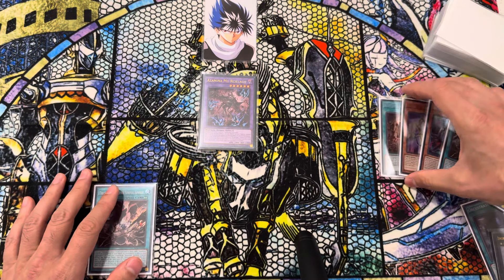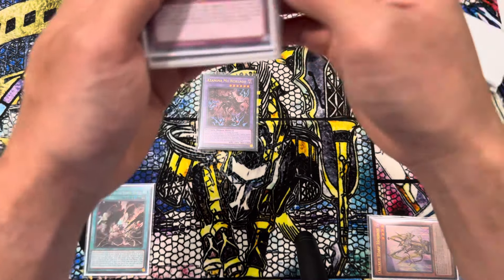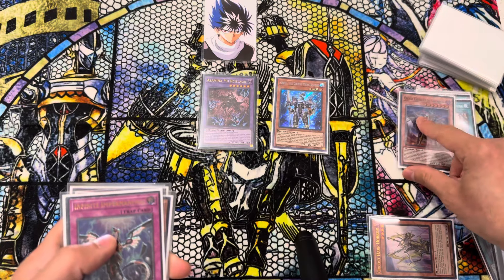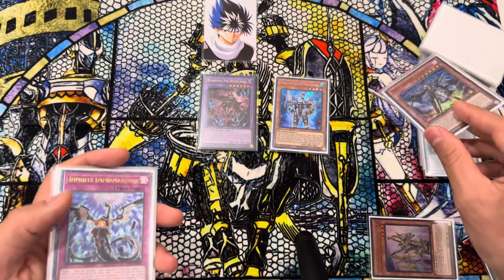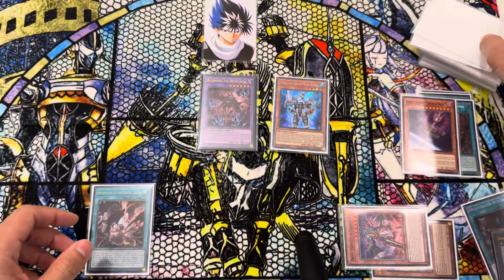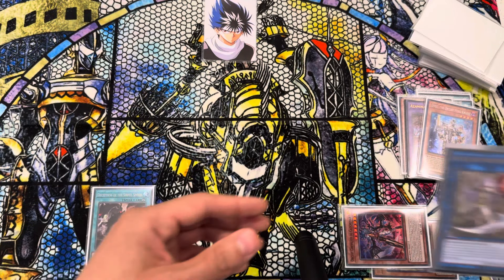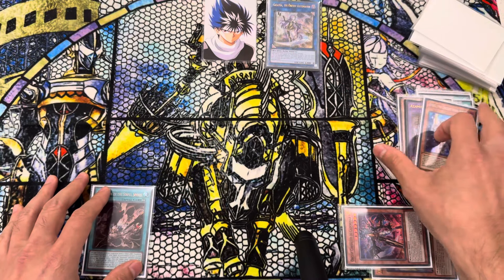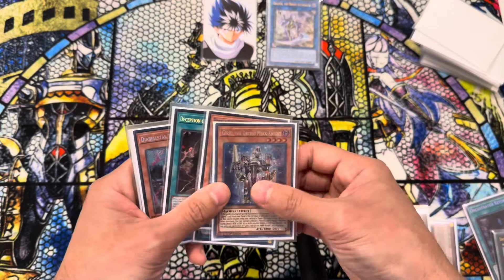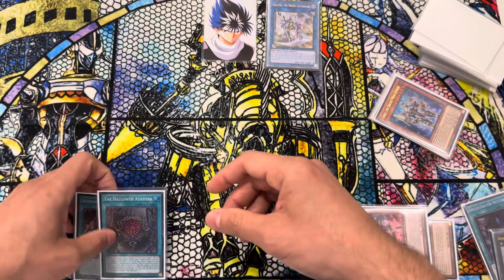Now we're going to Harpor. Harpor Effect — summon out Girsu. Girsu Effect — send Nightmare. And then we can go Nightmare Effect: target, send the World Wand. Now from here we can link these two away and make ourselves a Galatea. And now that we have the Azamina in Grave, we can return that and add this back to hand.